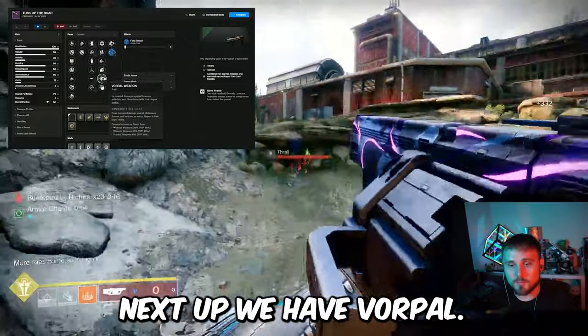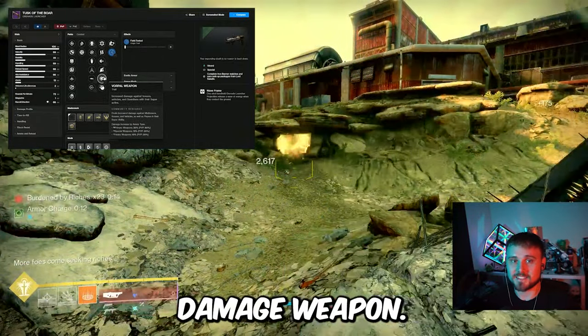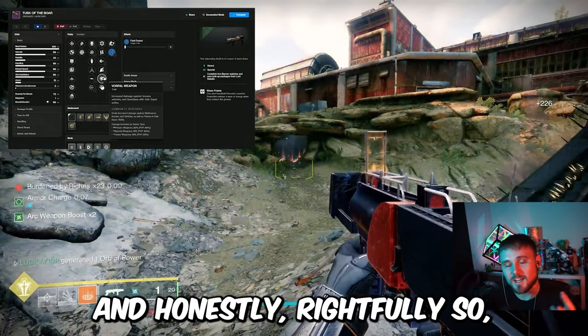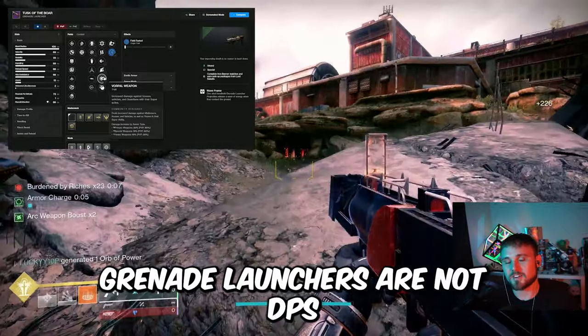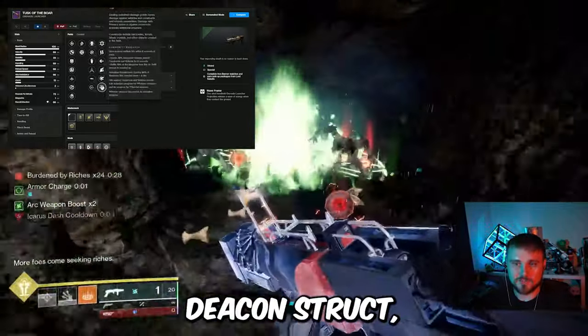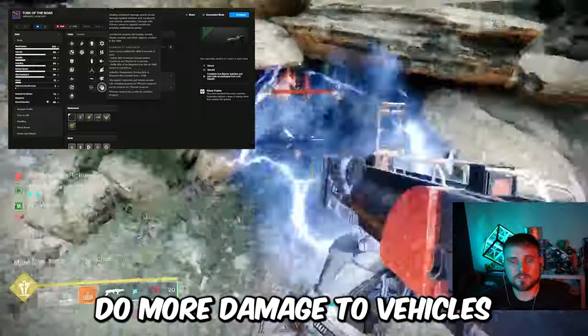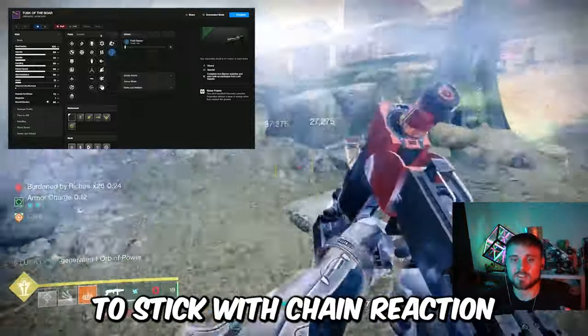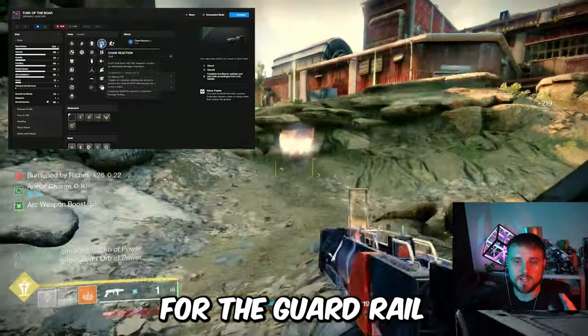Next up we have Vorpal. This is definitely not a boss damage weapon — if you show up to a boss fight with the Tusk of the Boar, the LFG people are going to kick you, and honestly rightfully so. Waveframe grenade launchers are not DPS weapons at this point in time. Lastly, we have Deconstruct, which does more damage to vehicles, Titan barricades, turrets, etc. — not that interesting of a perk. We're definitely sticking with Chain Reaction in the right-hand column for the God Roll.